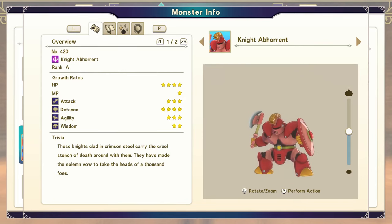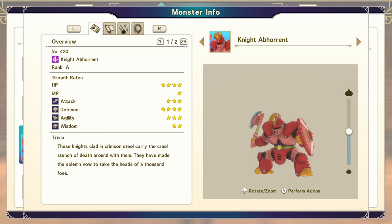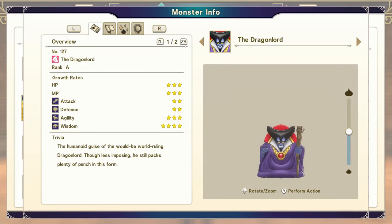Combine a Knight Errant with a Bone Baron to get a Knight Abhorrent. As you can see, this is an A rank monster — pretty nice to have for future synthesis as well. Combining a nature type with a devil type where either one is rank B will get you a Cosmic Chimera. You then combine the Knight Abhorrent with the Cosmic Chimera to get the Dragon Lord.